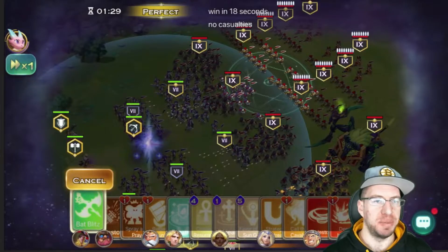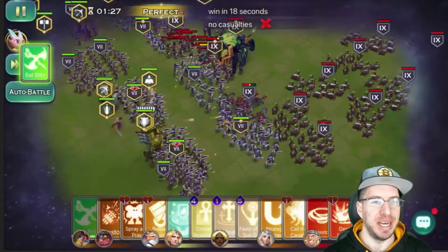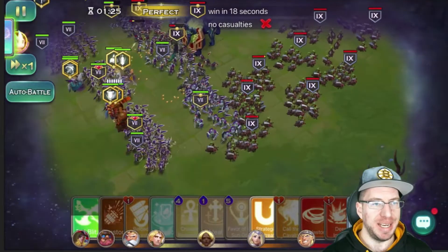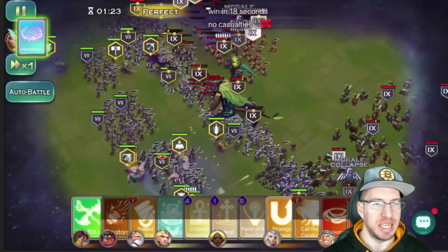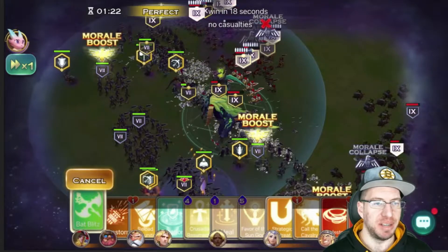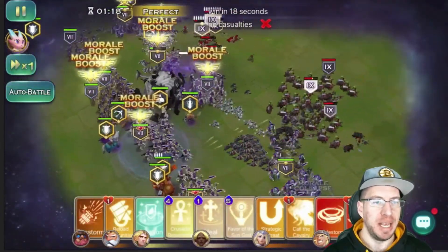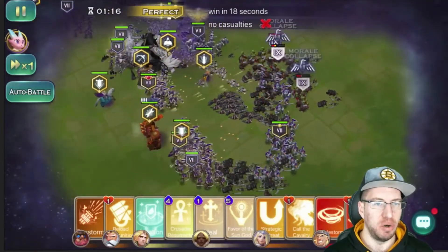First thing we're going to do is drop a bat split, trying to take out as many of the snipers as possible. On the bottom side we're doing spray and pray, and in the middle we're going to boost up the attack speed of our archers to hopefully take down the sphinx. We're also going to drop a bat split, which should clip it and just take down that sphinx with no problems.